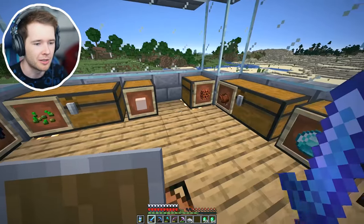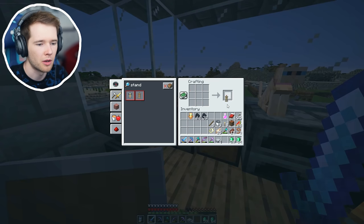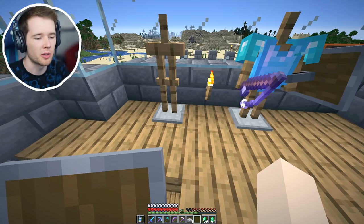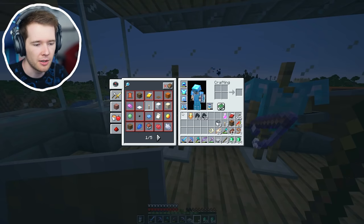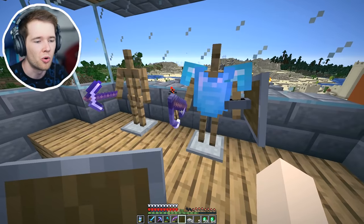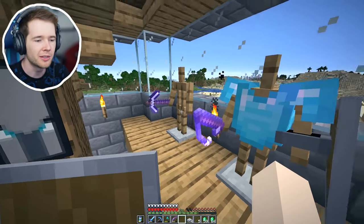Let me craft another armor stand so I can put the silk touch pickaxe on display. I'll need to make another room when I expand - I'm gonna have to add an armor stand room, that'd be pretty cool. That's the only mod I've added - I obviously don't want to add any more mods because I don't want to turn this into a modded let's play. But I think something like this is fine. If you guys don't like it I'll take it out, but there's no other way to store your weapons like this unless you use an item frame, which is just boring.